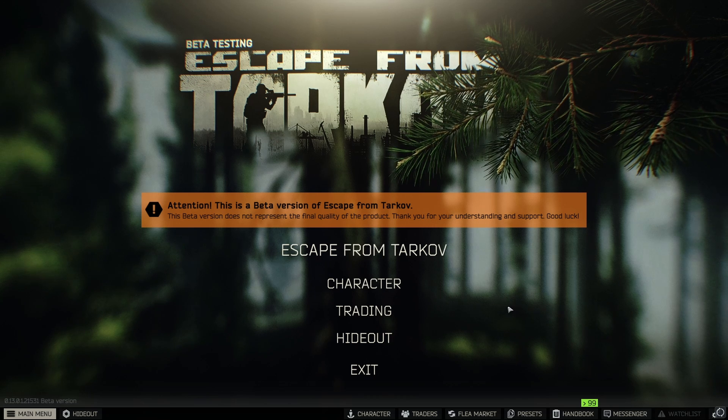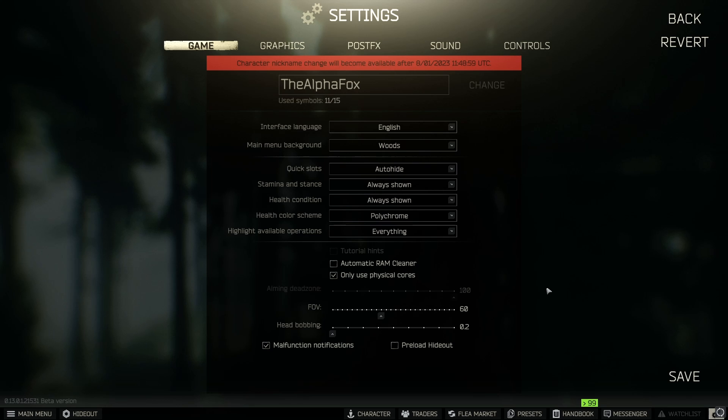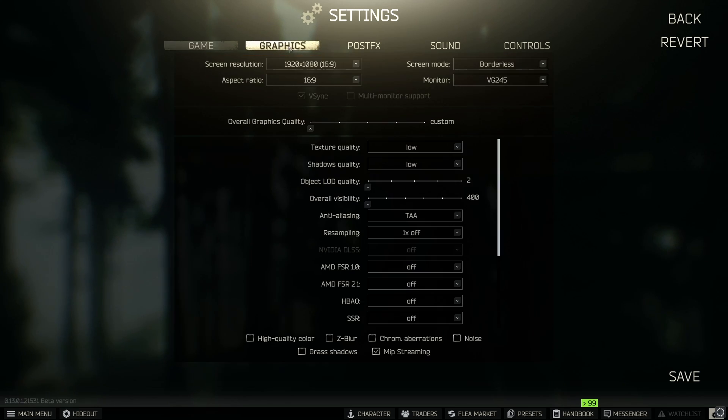Now let's open the game and go through the in-game settings. Go to the Settings tab. The first things to configure: make sure Automatic RAM Cleaner is turned off, and Only Use Physical Cores is turned on. I'm still testing some of these settings to find the best performance, but at the moment I'm running the game pretty well and I'm happy with how it's running.